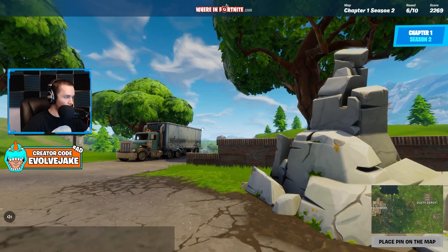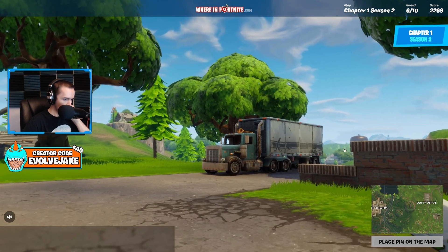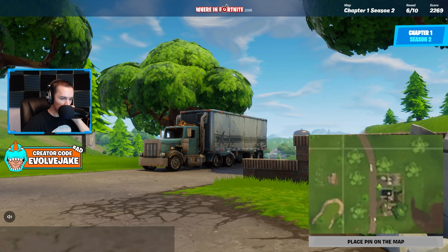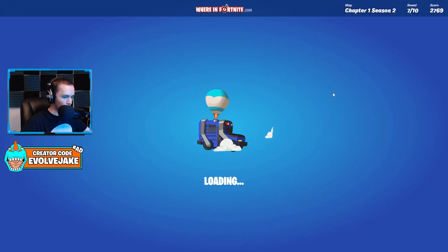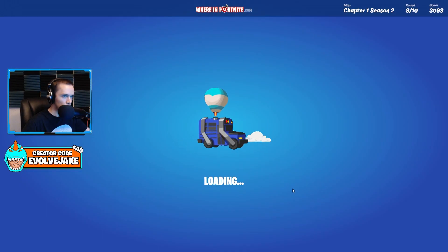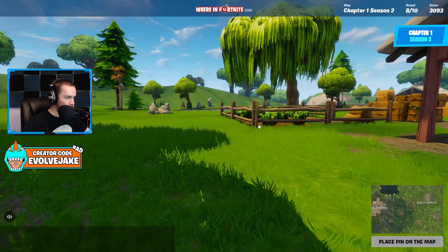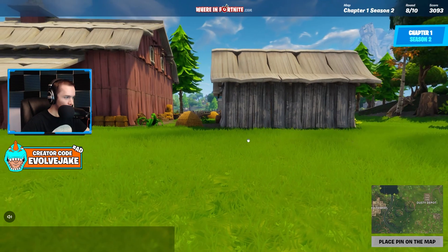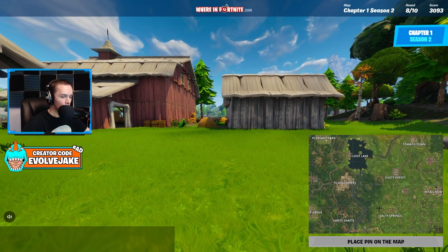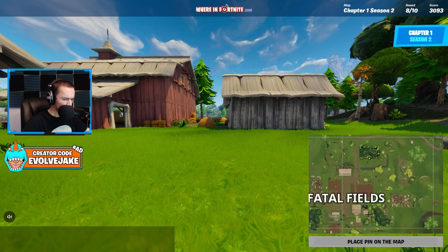It's crazy to see just how the map has changed over time. I'm near Retail — yeah, this is Retail. This is near Dusty, I think we're over here — a little far off but right direction. The farms can be hard to tell apart. I think we're at Fatal because I can see the tower above Salty Springs — so I think we're right here. Yep, perfect.